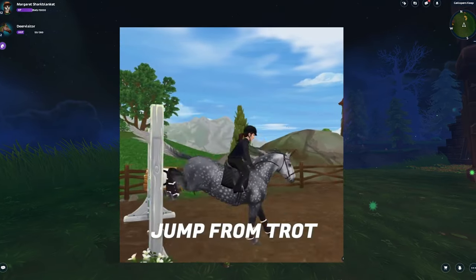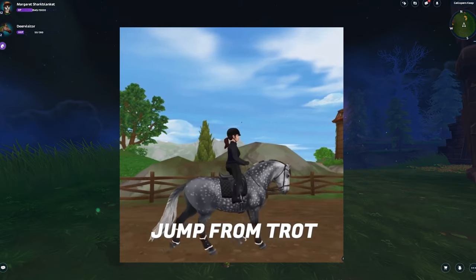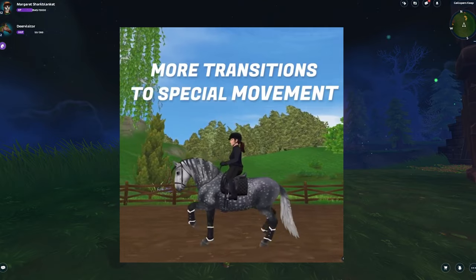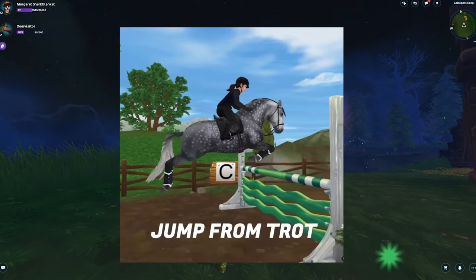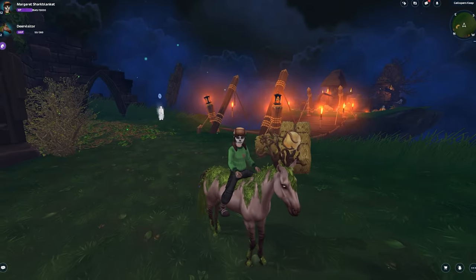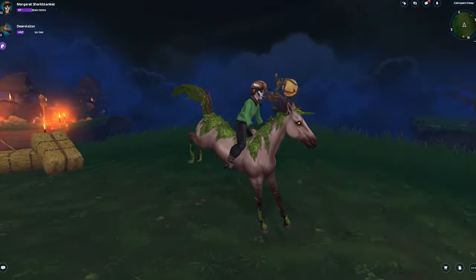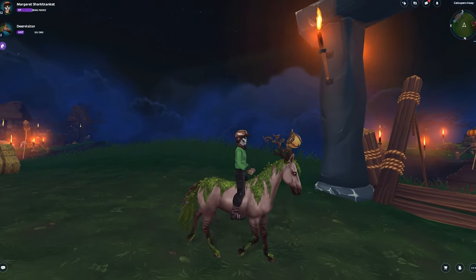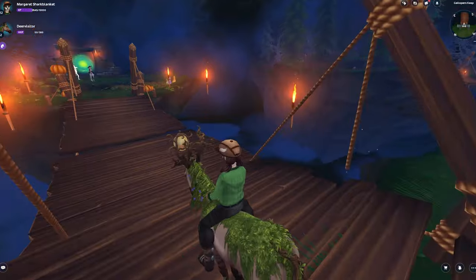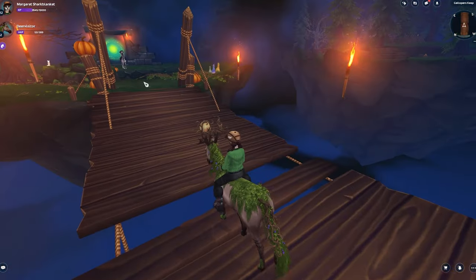Basically horse and rider animations — when you're on the horse there are going to be different transitions, so you are going to get a more smooth transition to special movements and also the ability to jump from a trot. I just realized we could not jump from a trot, and that is going to be so weird for me especially because that would have helped me so many times when I got stuck in places.